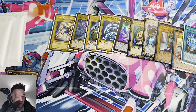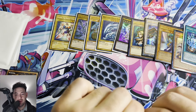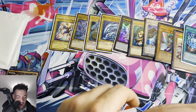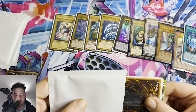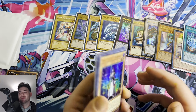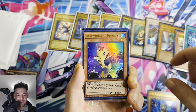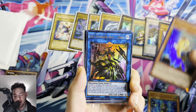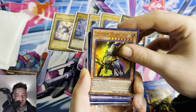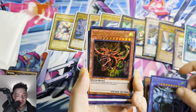Alright guys we have three more packs left of this mystery pack. We got something good — a sealed card! We got a Noble Knight Spear Holder — beautiful, beautiful. Sky Striker Ace Zeke, Therion Duke, and Obelisk the Tormentor from Legendary Collection 1!